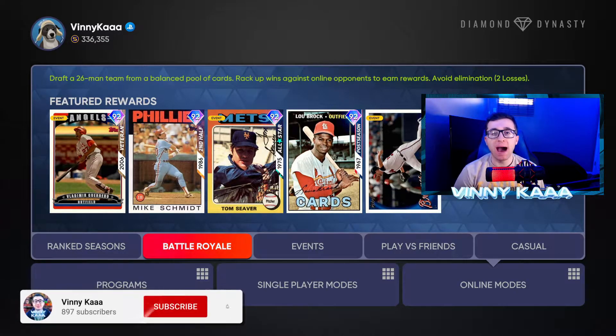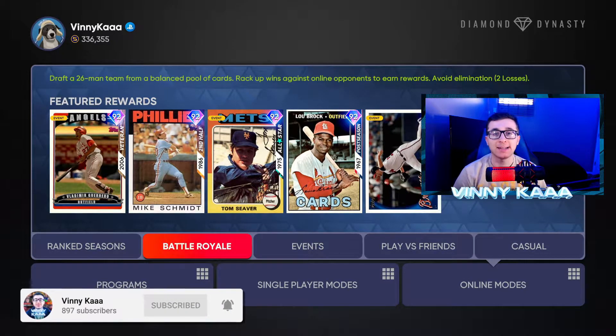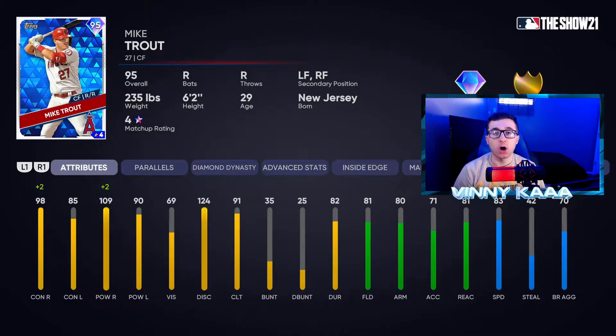Alright everybody, we are back on MLB The Show 21 Diamond Dynasty. Today we are talking Battle Royale — specifically cards that you guys should have in your Battle Royale lineups if they are available to you in the draft, to help you win more games and hopefully get to 12-0. We're gonna start with the easy ones: the diamond cards.